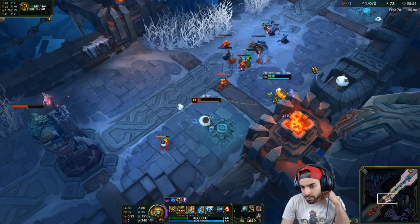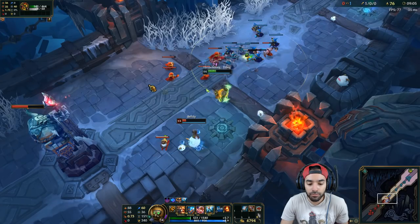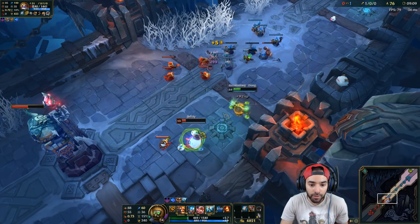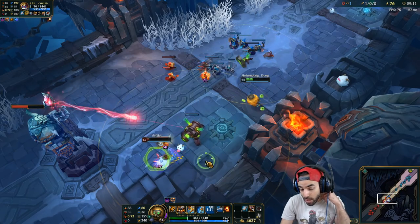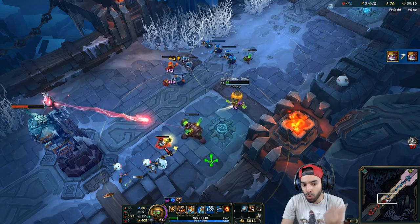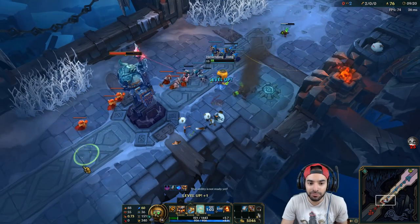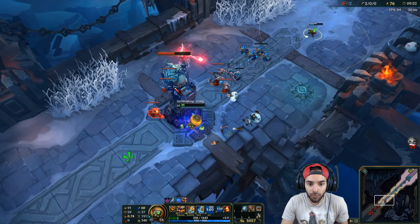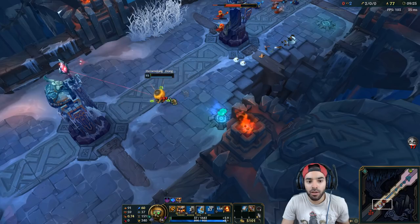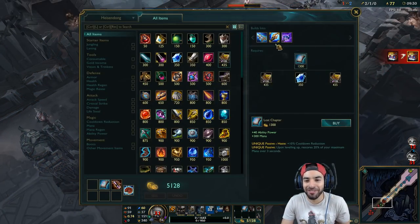So you hit me with like three, so charge is at 60% right there. If you want to dive people with the ult turret, auto them first and then throw the turret down. The turret has very far range but you have to auto them first — it won't aggro the person unless you auto them before. Even after you put it down, you have to hit them first; that's the only way your turrets will aggro.